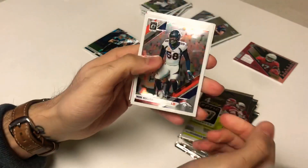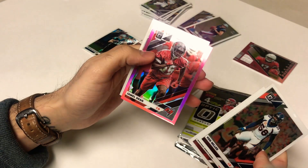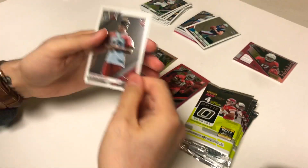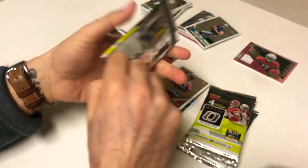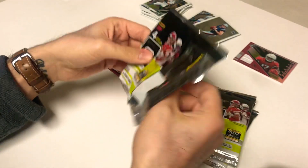Next pack: Von Miller, Baker, and a Jamel Dean cornerback for the Buccaneers — a pink rookie. And then a Byron Murphy rookie card.